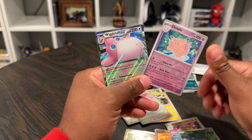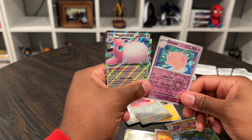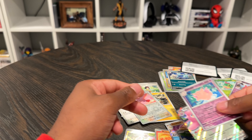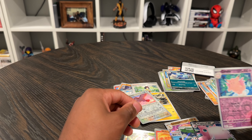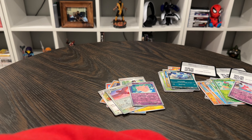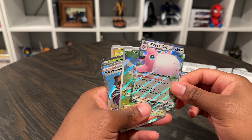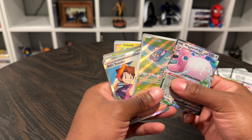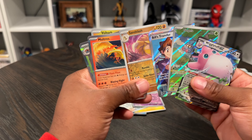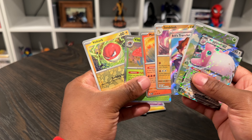And the Wigglytuff EX! That is, as they say, pressure. Let's go — we got the Wigglytuff EX! This is pretty really cool. Let's see the hits we got this time — I've got to sleeve everything up. We got the Wigglytuff EX — this card looks amazing. The Tangela, the Bills Transfer Full Art, Sandslash — I really like it — Moltres, Vileplume, and Voltorb. These look amazing to me.